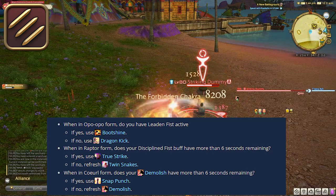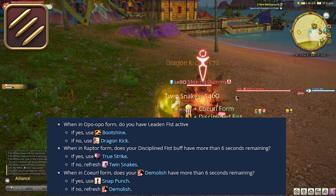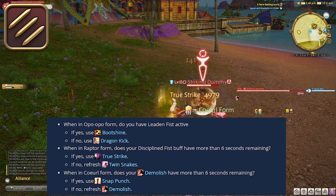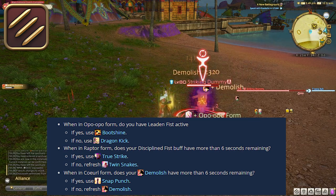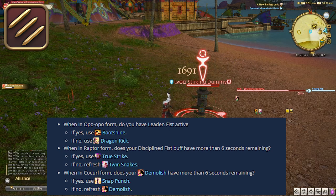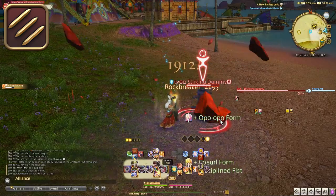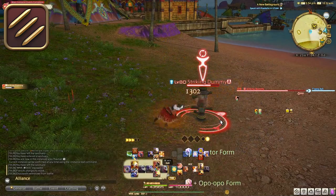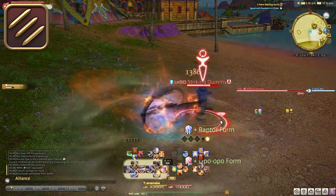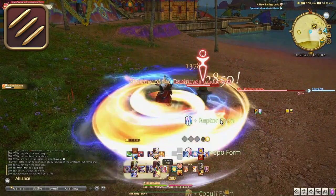This may seem like a lot when you are first starting off, but if you level it from level 1, you will easily be able to pick up these key markers and understand when you need to use different abilities. Using this flowchart will start being able to craft a natural rotation when flowing through your forms. As you practice more and more, you'll tend to understand it a lot easier and you won't have to keep looking at your buff hotbar.